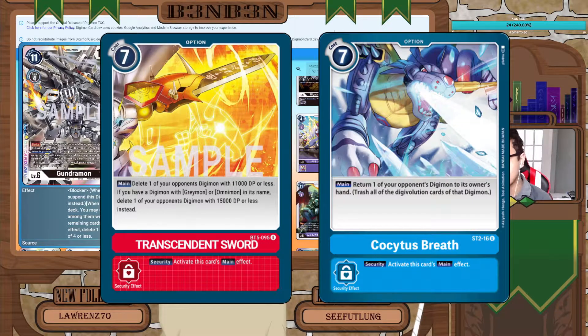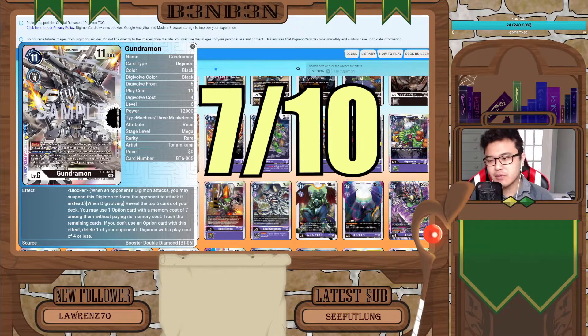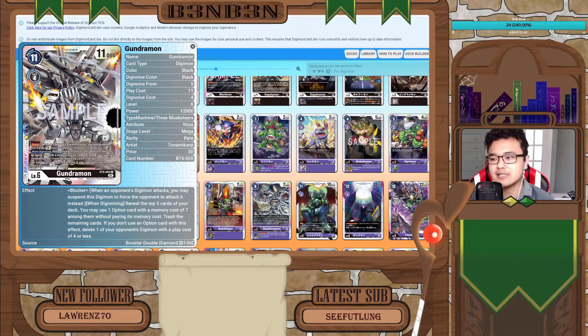If you don't use an option card from that top five, you delete one of your opponent's Digimon with a play cost of four or less. When we get to the option cards, we'll see just how good this effect really is. There are already some really good seven cost option cards like Transcendent Sword and Kokaitis Breath. That's why I will rate this card a solid seven out of ten — the top five check is good but it's still a gotcha roll, which hurts consistency.